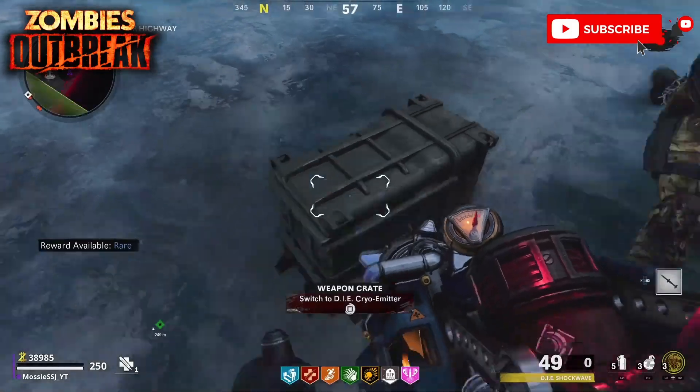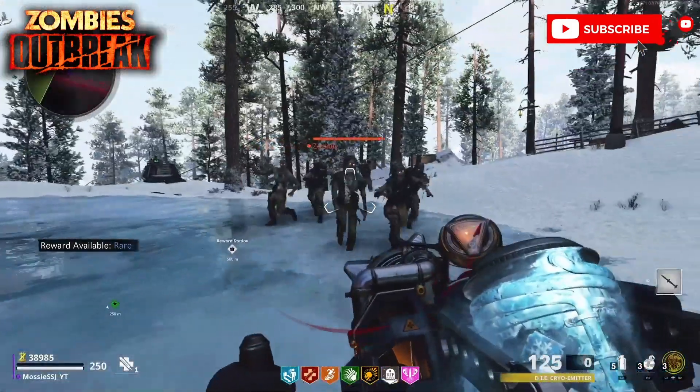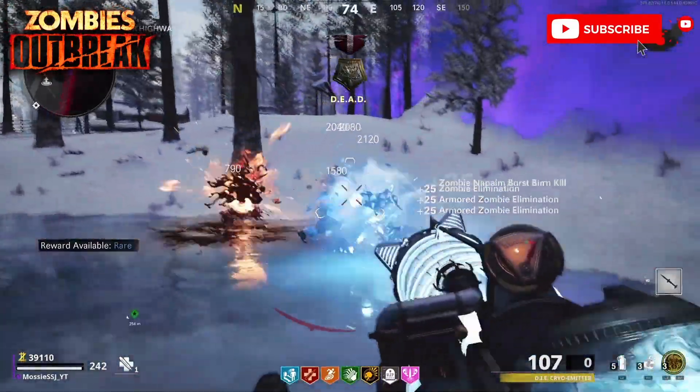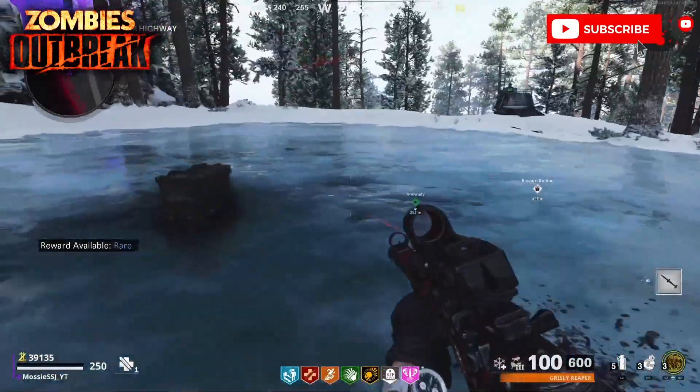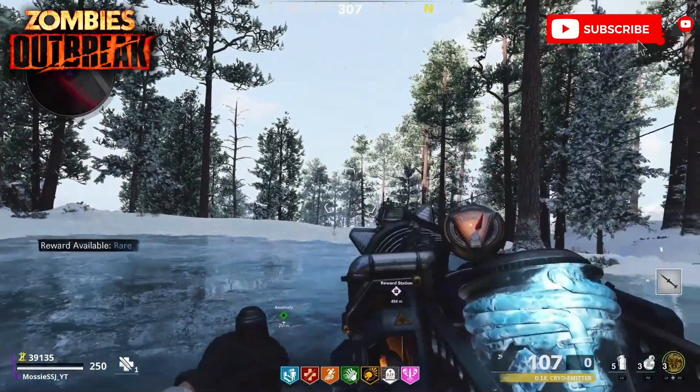Last but not least, we move on to the ice upgrade on the map Alpine. This is located along the upper ice way, in the middle of a frozen pond — very easy to find. That's it for today's video. I've been Mossy SSJ, make sure you subscribe to the channel, and I'll catch you on the next one.